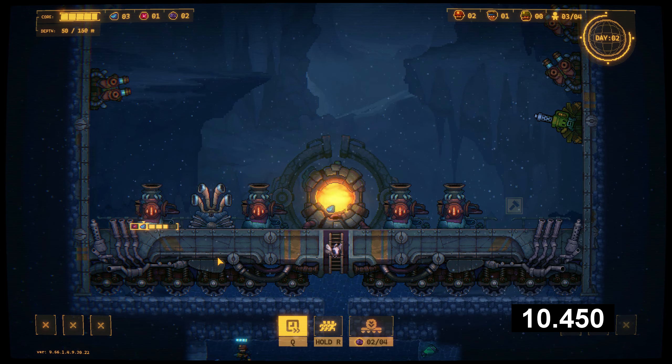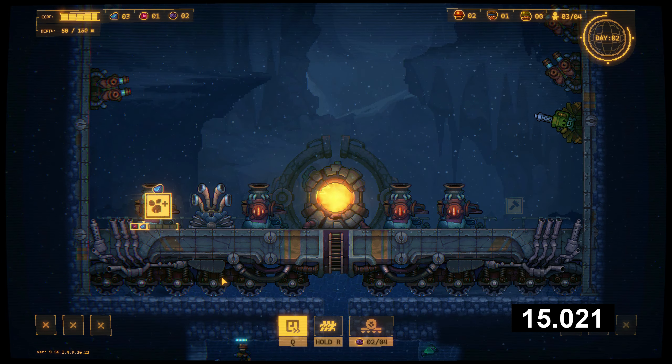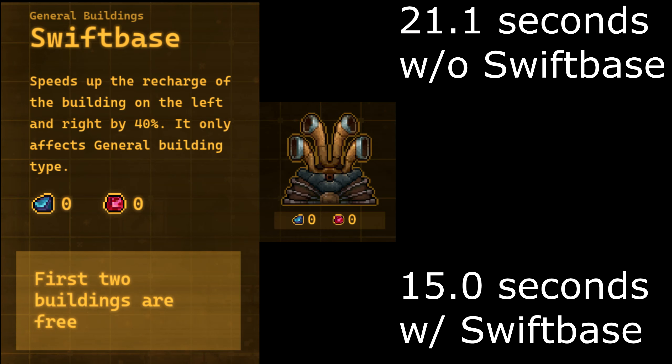Now that I've actually tested this and seen it with my own eyes — while it does actually boost your factory's production by 40%, based on a multiple of however many factories you have, it doesn't affect each factory on each side of the Swift base. I'm not really sure how the math works with multiple buildings and the 40%, but what I just did was only 30%. So am I doing something wrong, or is the game misreporting the speed benefits?